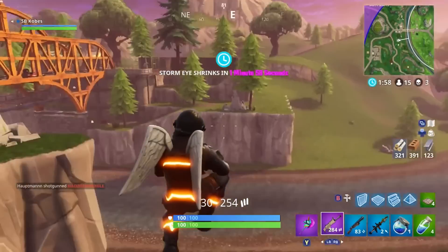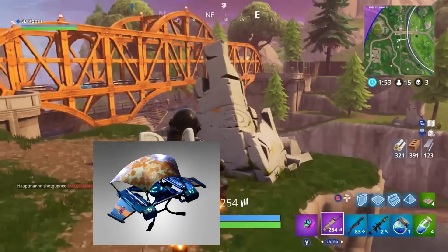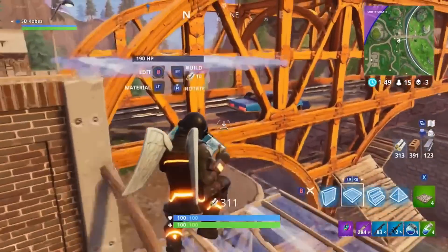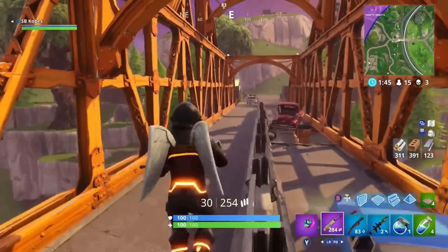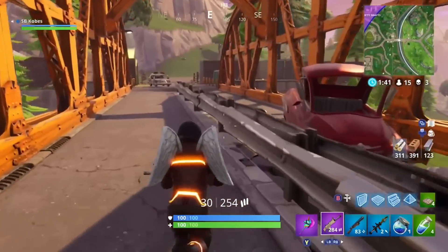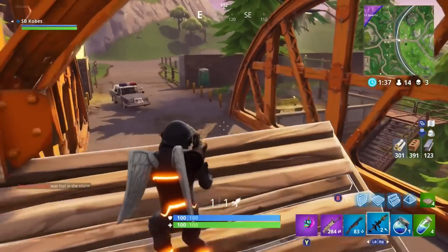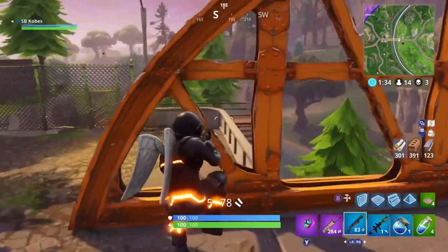I'm going strictly on looks for this list, so the Founder's Glider is at number 29. The only plus side I'd say to this glider is it doesn't have ugly browns and greens, and it has a burger on each side of the glider with the tongue sticking out — I think that looks pretty cool. But it doesn't give it a top spot on this list. At number 28 I gave it to the Wasp.